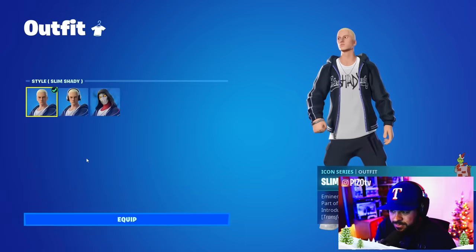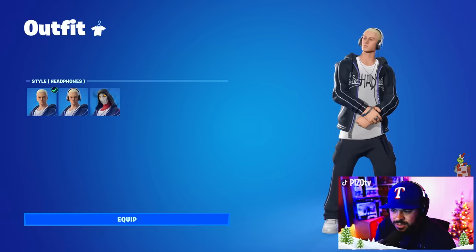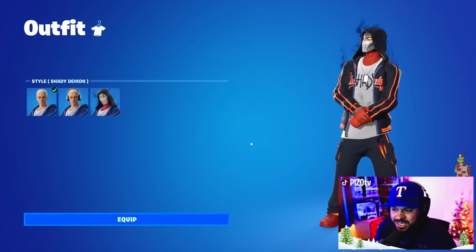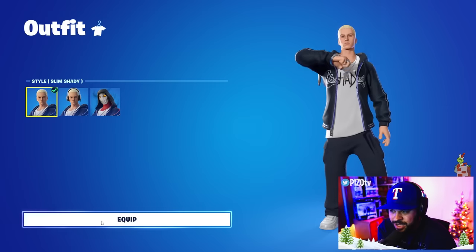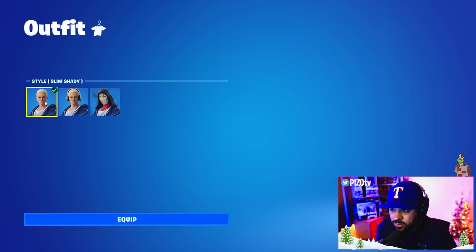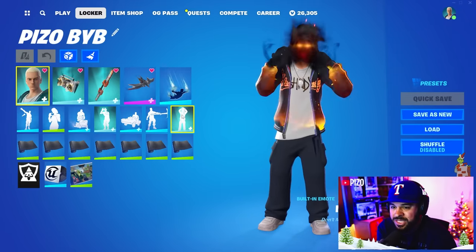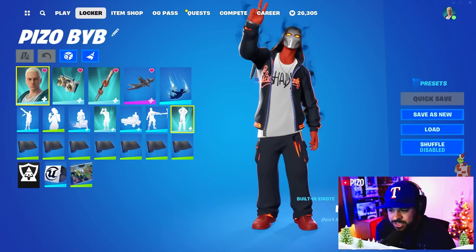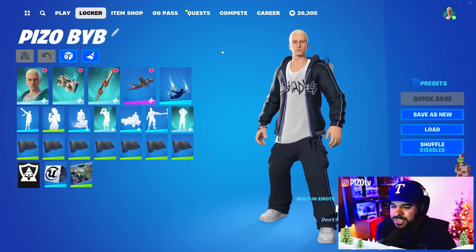Slim Shady has three edit styles — 'Will You Please Stand Up,' reactive to elims. There's also the headphone style, and the final style called Shady Demon. There is a built-in emote called Mask Up that switches between the Slim Shady style and the Shady Demon style. Keep in mind it will not go back to the headphone style — it returns to the default Slim Shady style.